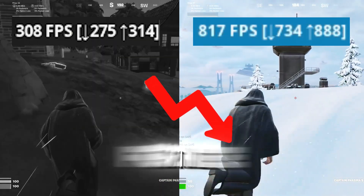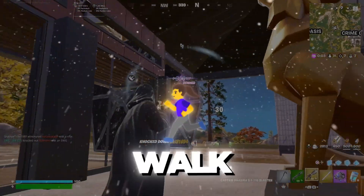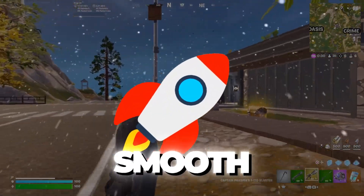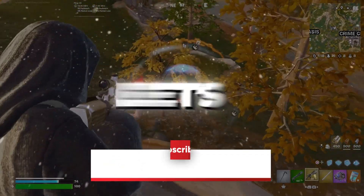Are you tired of lagging, low FPS in Fortnite on your Intel, AMD, or Nvidia PC? In this video, I'll walk you through step-by-step tweaks, best tools, and settings to boost FPS, reduce input delay, and get that smooth, competitive gameplay you've always wanted. So let's turn your PC into a performance beast. Let's get started.